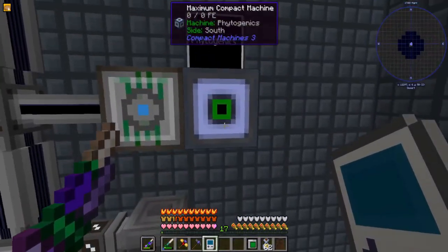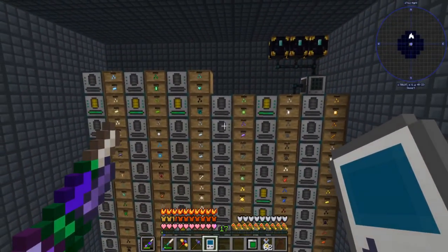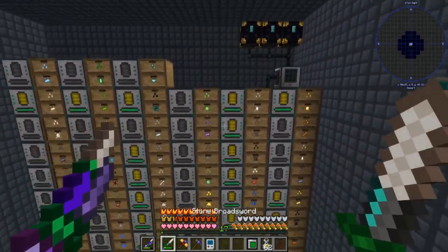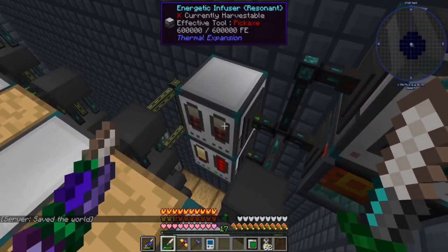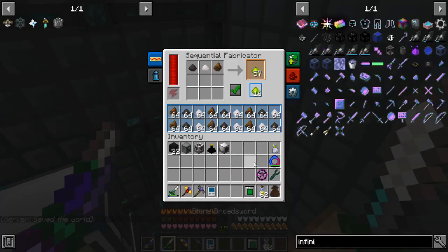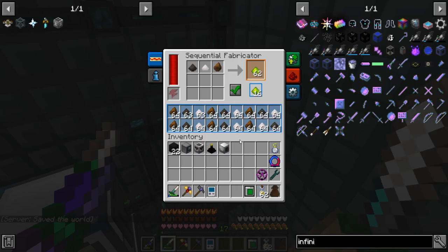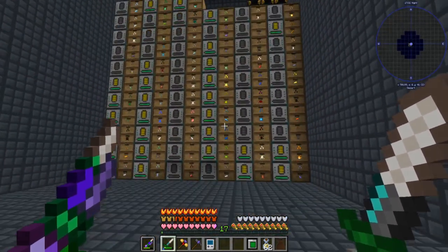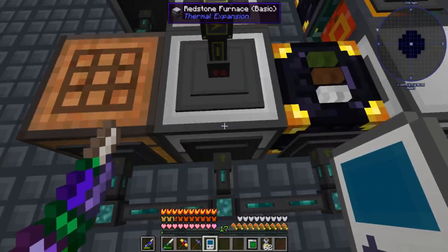I went ahead and added 10 more phytogenics — I'll do the checks later — and added another infuser just to help keep up. That hasn't been an issue. Now there's a ton of essence in storage which we can use to craft various parts.